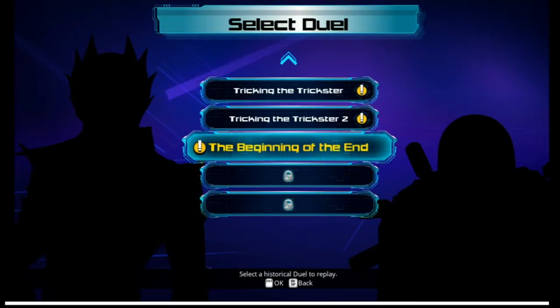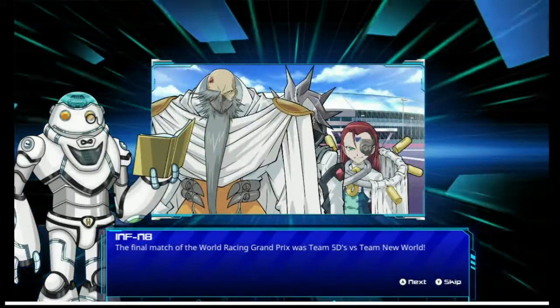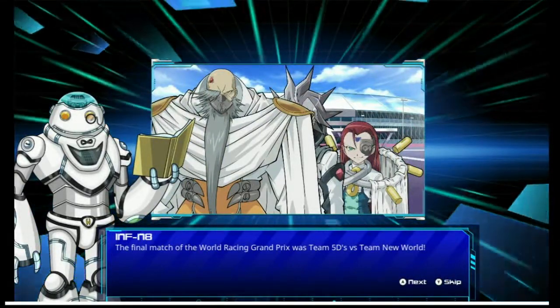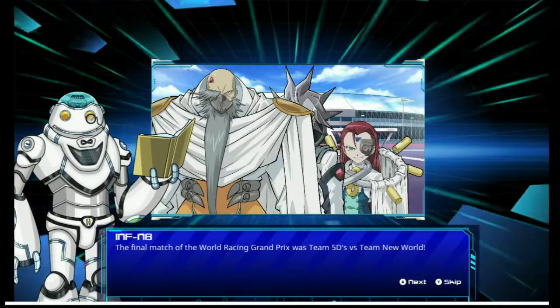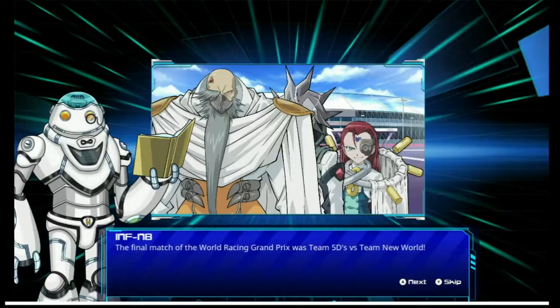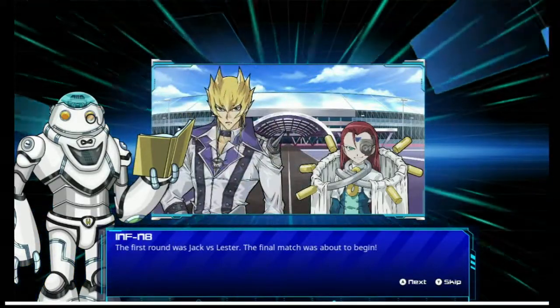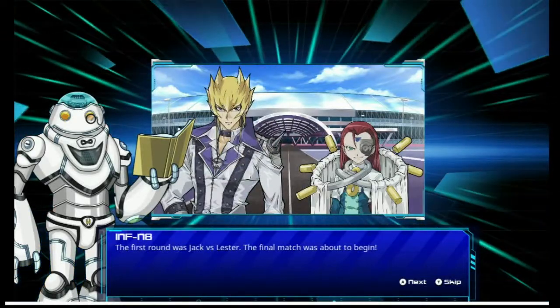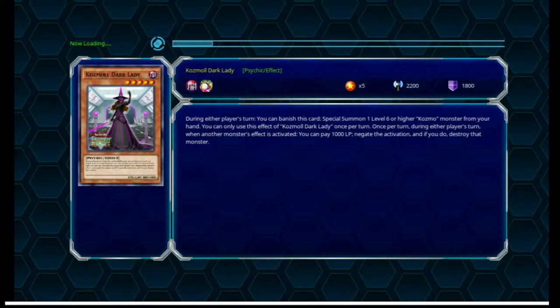Hope you're all still awake. LateNightMega here, and that's these creepy people. The final match of the World Racing Grand Prix was Team 5Ds vs. Team New World. Is there any chance that we're going to have the whole plot thing with Sherry LeBlanc explained here? Take your bets. The first round was Jack vs. Lester. They still haven't really explained what that card-shaped meteor was, and now we're just jumping into duels.